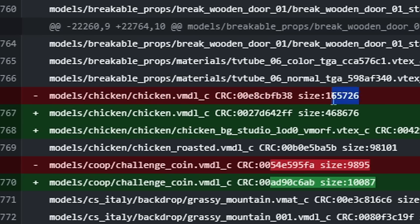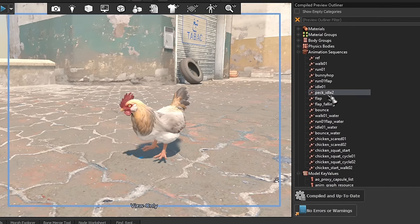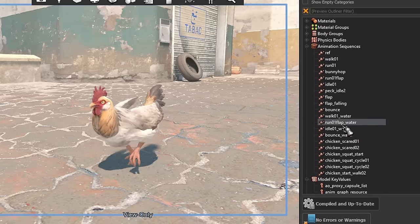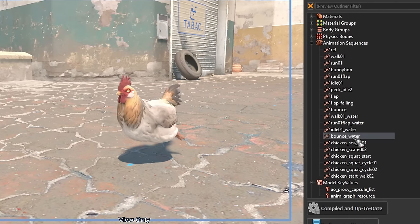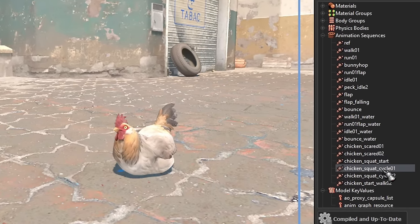At the same time, chickens receive several new animations such as bunny hop, swimming, and crouching. They are currently not used and are most likely just a minor upgrade, but maybe we will get some new mechanics or game mode in the future, as there have already been mentions of some kind of pets in the code.